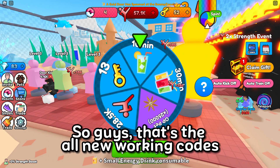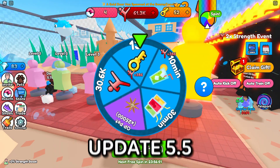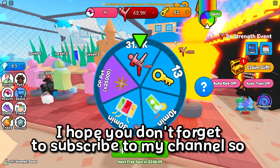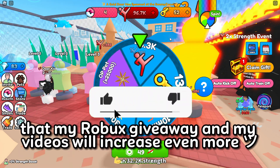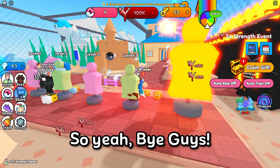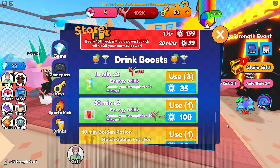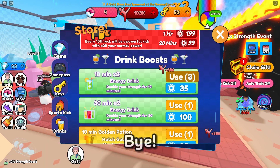Those are all the new working codes in Roblox Kick Door Simulator update 5.5. Don't forget to subscribe so my Robux giveaways and videos can grow even more. Thanks for watching — see you all in the next video, have a great day or night, bye!